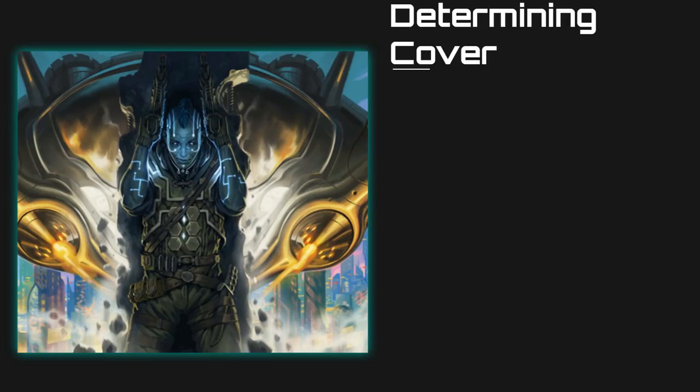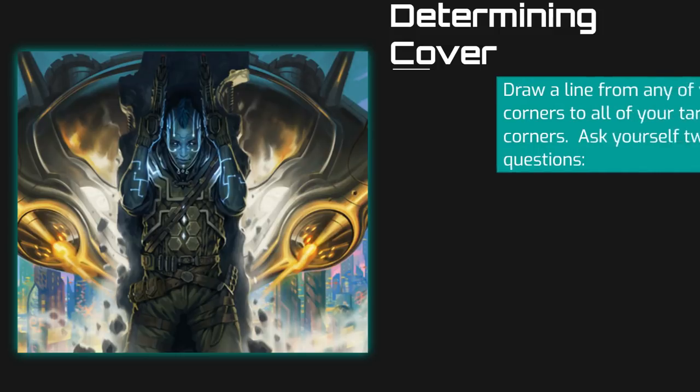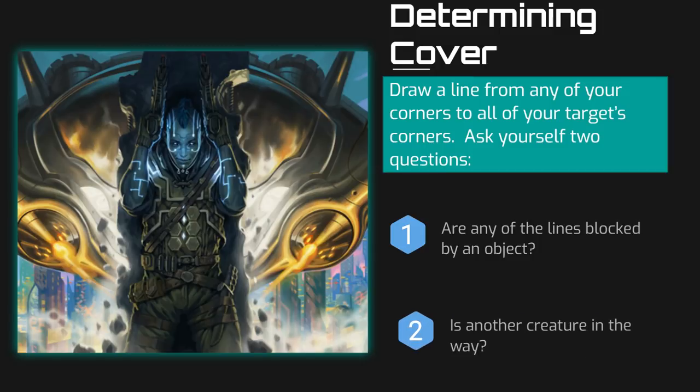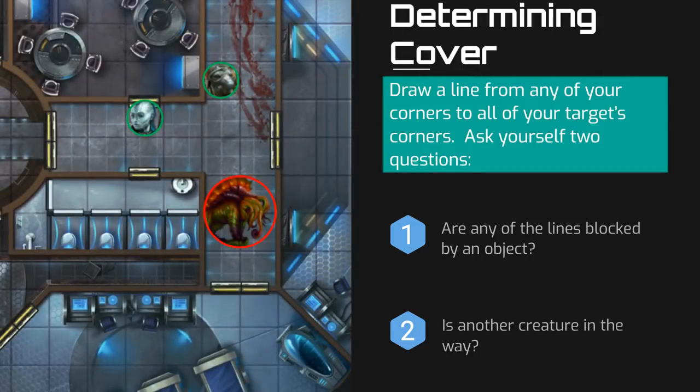Determining cover and line of effect may seem complex at first, but is very simple in practice. To start, select any corner of the square that your figure occupies, and then draw lines from it to all four corners of your target. Then you just ask yourself two simple questions. Do any of these lines pass through a solid object, or through a border that would block your line of effect to the target? For example, this could be something like a wall, a force field, or even a stack of crates. And second, do any of these lines pass through a square that is occupied by another creature? If the answer to either of these questions is yes, then that target has some form of cover from your attack.